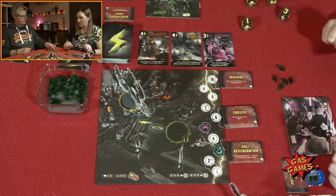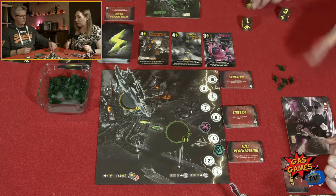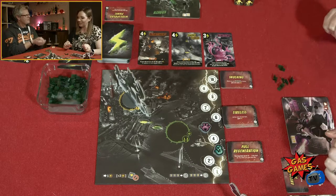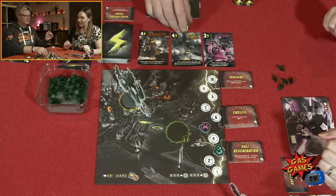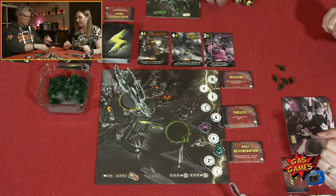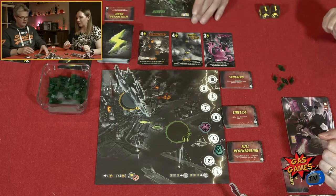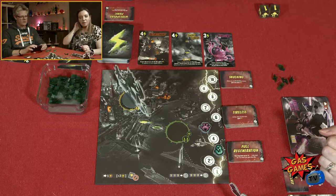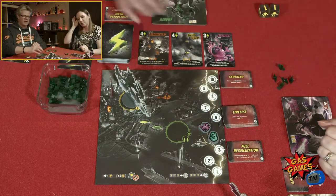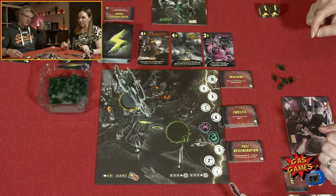Two, two, two. Ones everywhere — one, one, one! Two plus one is three victory points. I get to move up one on the wickedness track and I get an energy for being in Tokyo.